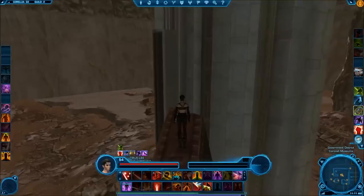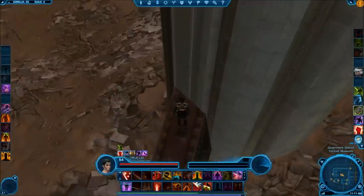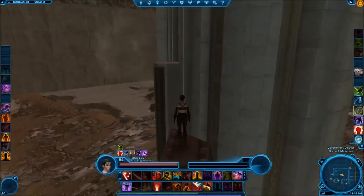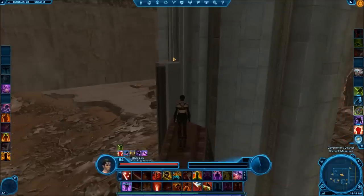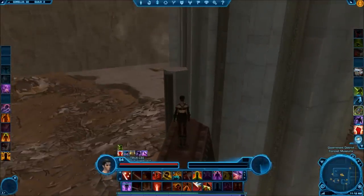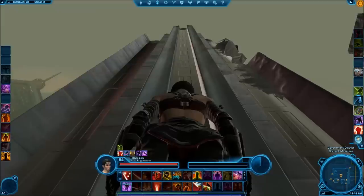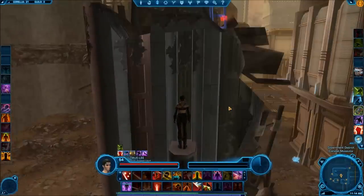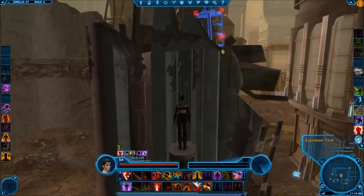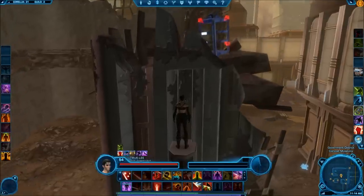We're basically waiting for the lift to get back down so we can jump on top of it. The lift is finally making its way back towards the bottom. Once it gets a little bit lower we'll be able to make our jump. When you make your jump, try to shoot for the wall just so you don't over-jump it. The lift is going to stop right there — and there we go. I'll just have to wait for it to go all the way up to the top. At the top you'll see there's a container up here — make sure you do not click on that container until you are ready.